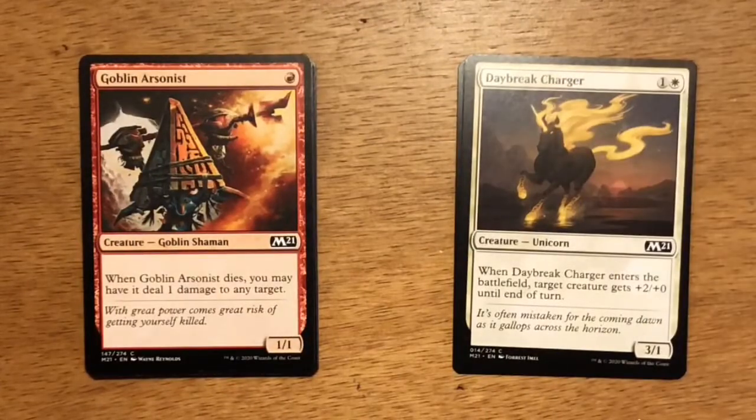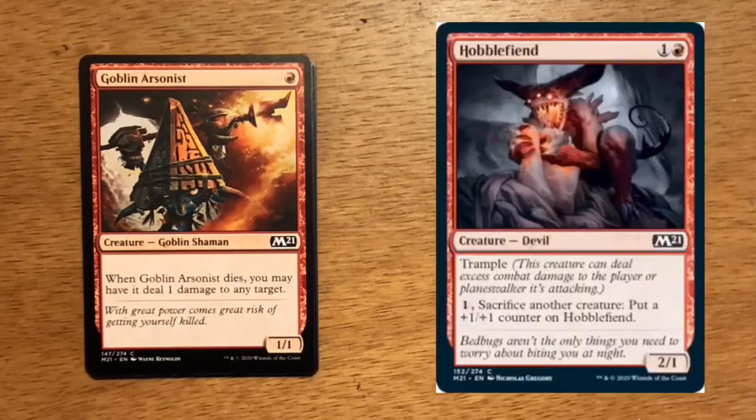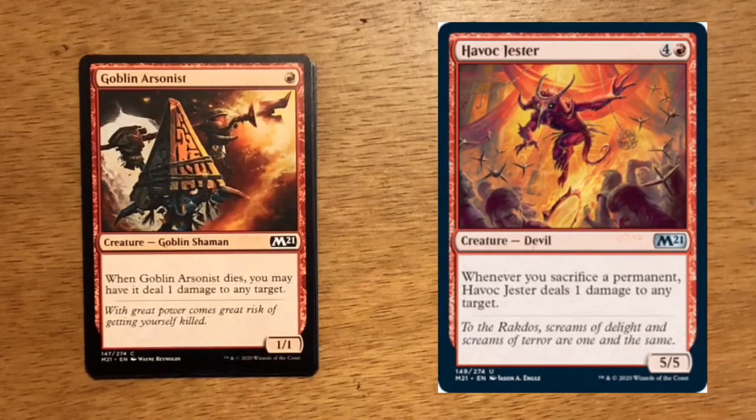Next up is Goblin Arsonist — single red mana. It's a Goblin Shaman at one, one. When Goblin Arsonist dies, you may have it deal one damage to any target. This is a great card in a black-red sacrifice deck. You can pair it with plenty of cards like Hobble Fiend and Havoc Jester.